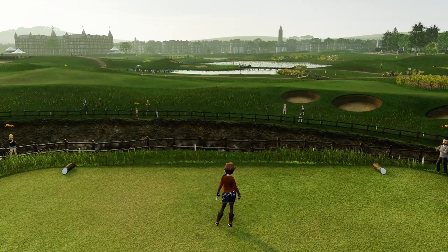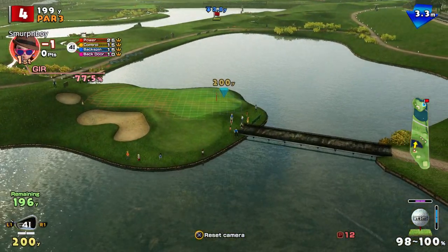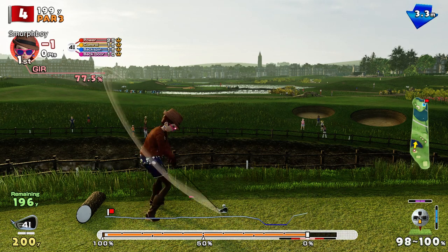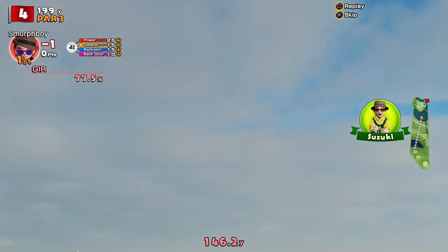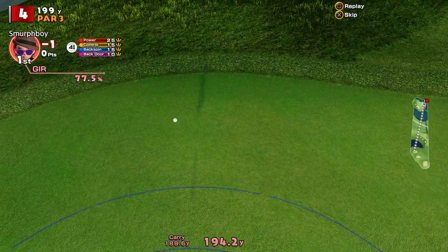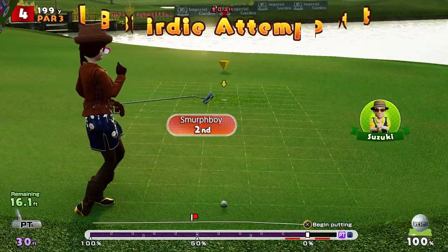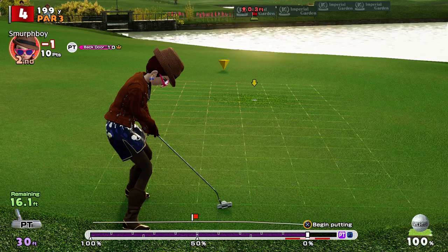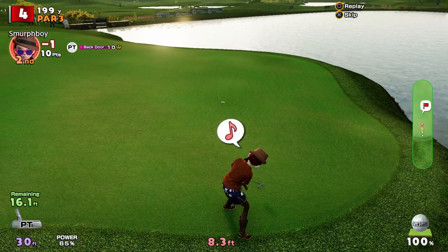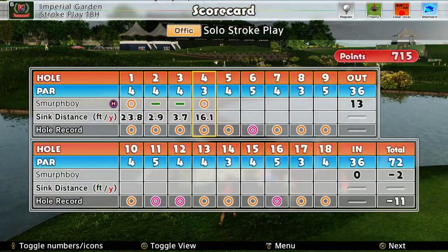Two pars in a row, we've got to break that. Four, my least favourite hole on this course. We've got the ultra backspin — pitched it short, needed to pitch it a bit higher. Still on the green. Should we get a birdie putt? Just relax. Looks like it's hooked up. Tiny cups though — zero margin. We got it. Two under.